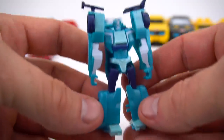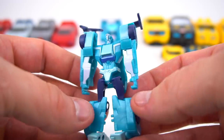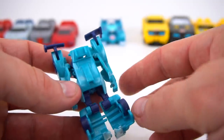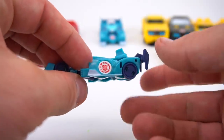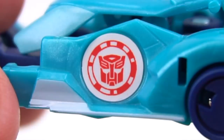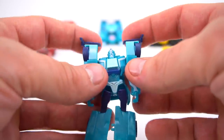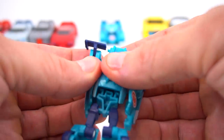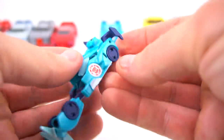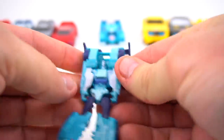Let's get this out. Here is the little Legion Class Blur - very good details. Has the same color of blue as the One Step Changer. Stands pretty well. Has the Autobot symbol on the side for the game, so if you want to scan that, go ahead and scan that right now to put Blur into the game. This Blur figure is pretty good. To transform, take this back piece right here, flip it up, rotate his shoulders up like that, and stick it right in the pegs.